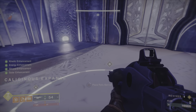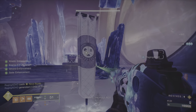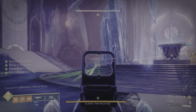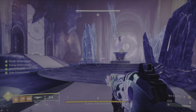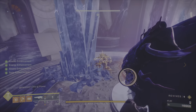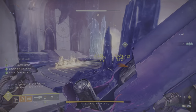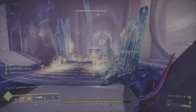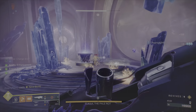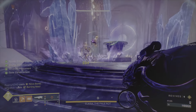After you obtain the exotic catalyst, to upgrade it requires 400 kills with Dragon's Breath. So to recap: to obtain the Dragon's Breath exotic rocket launcher, it is purchased from the exotic archive in the Tower under the Lightfall exotics. To obtain its exotic catalyst, it is acquired from an exotic quest called An Old Flame, which becomes available from Banshee-44 right after you obtain the weapon. Then to upgrade the catalyst, it requires 400 kills with Dragon's Breath.